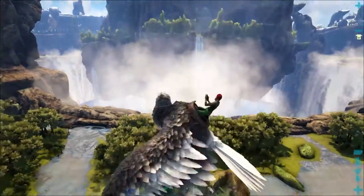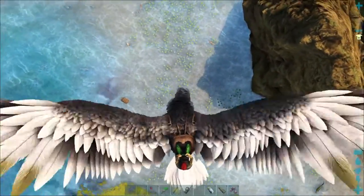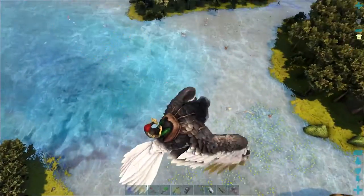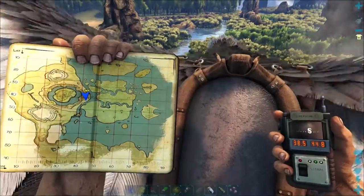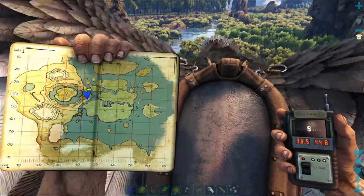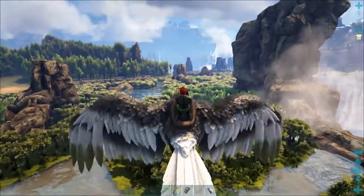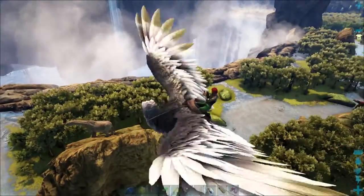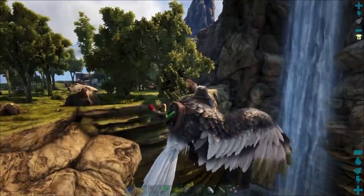Now we've come to the central area where we've got the floating island, this waterfall, and this kind of hole down here. We've got the swamp, which is pretty darn dangerous — a lot more dangerous than the areas we were in before — but we do have beavers here as well. We're floating right over 38.5 degrees latitude and 44.8 degrees longitude. There are several other locations that look similar and I'll put those down in the description.